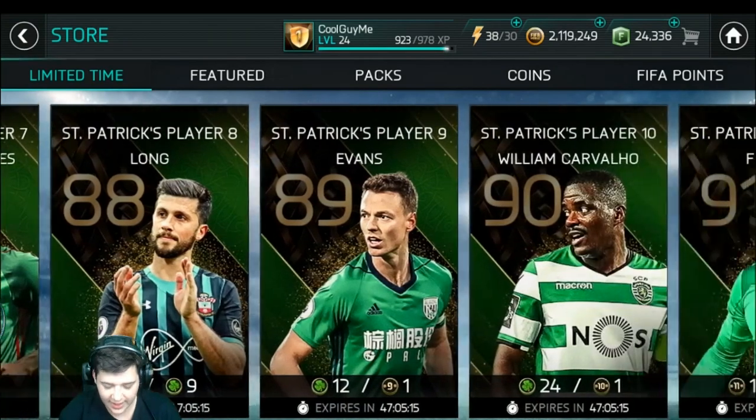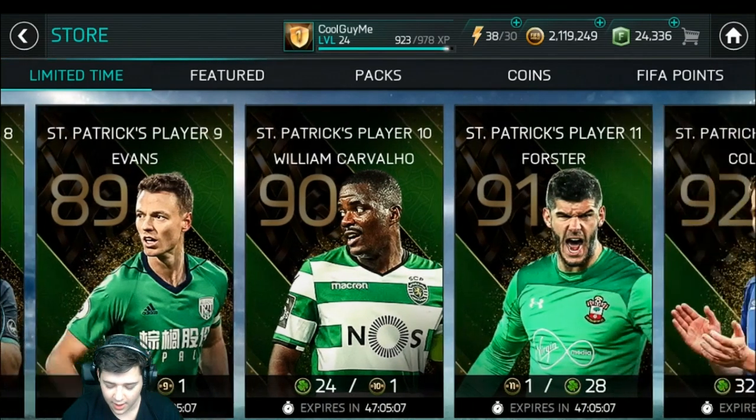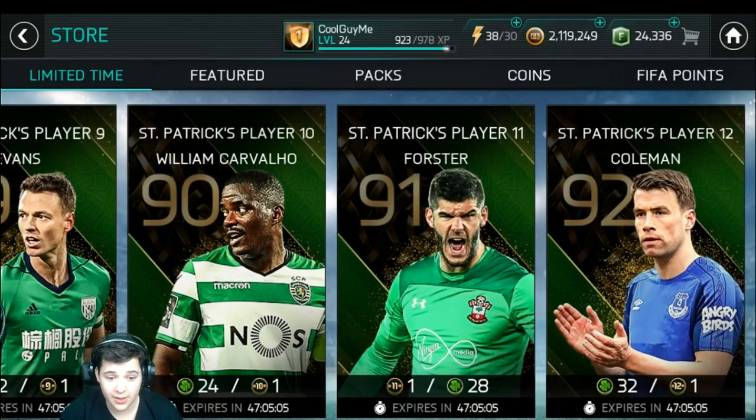Then we've got Evans - that's who I want to get. 89 rated centre back, obviously plus the three skill boost, that would take him up to 92 in my squad. That would help out massively. Seamus Coleman of course would be lovely to get. But when we get to level 26, I wouldn't be needing right backs - we can always sell him off and make bank on that. So any players I get will be more than welcome because I'll just sell them if I don't want to keep them. And of course that Ben Foster as well wouldn't be too bad.